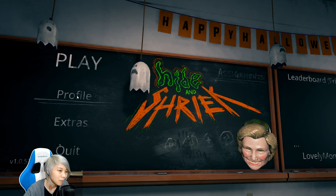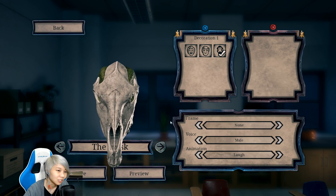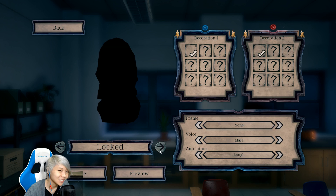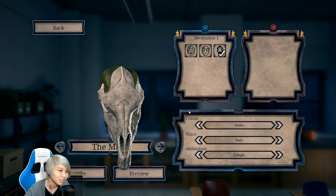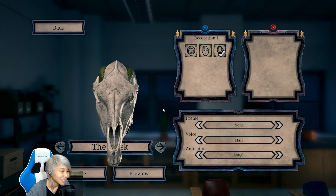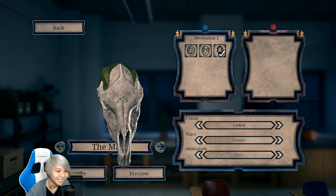Okay, I want you to go to Options — Customization. I don't see Options, I see Play, Profile... Okay, Profile — Customization. Yeah, and then can you change it to the least scary looking thing? Least scary looking thing, okay. Because when you spook me, it's basically a jump scare and I'm gonna scream like crazy. I only have the skull and Hillary Clinton. Yeah, the mask — it can be Clinton, Trump, or a goat skull. How about goat skull? That's the least scary out of those three.